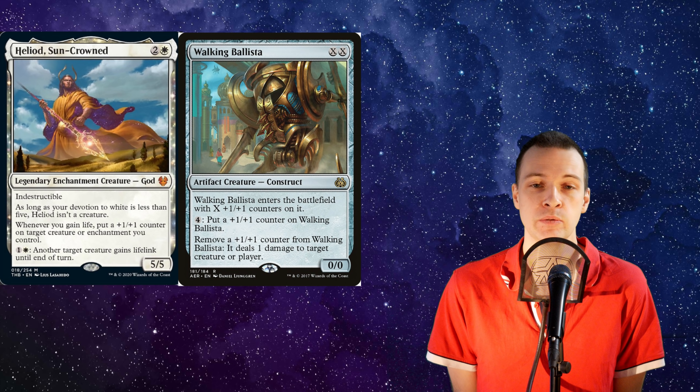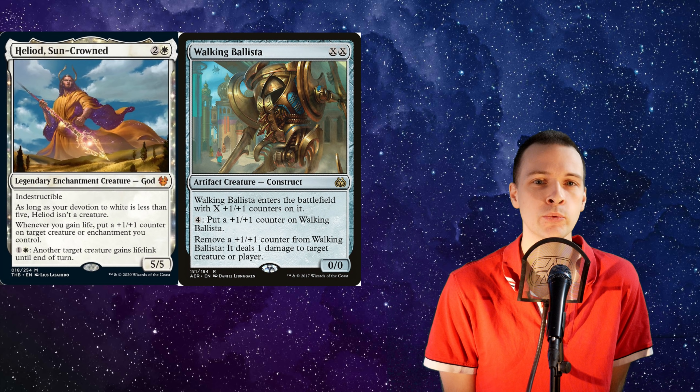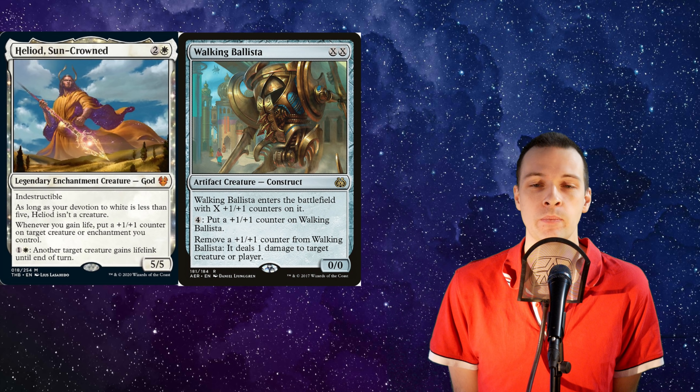Walking Ballista is an XX spell, which means you can pay two mana and it enters with X plus one plus one counters. You can remove a plus one plus one counter from Walking Ballista to deal one damage to anything. And then you can pay four mana to put a plus one plus one counter on him.